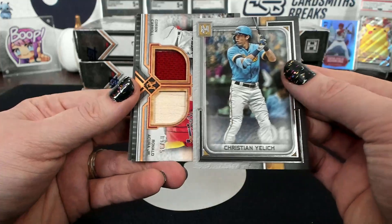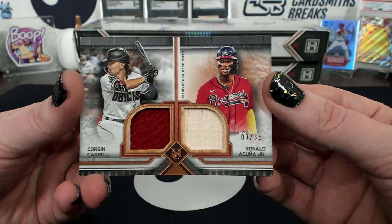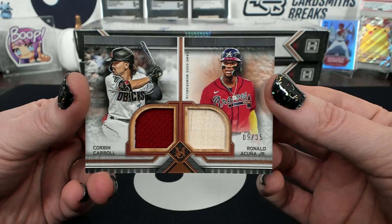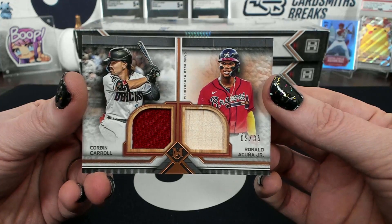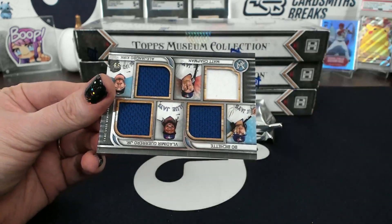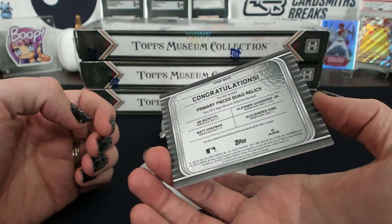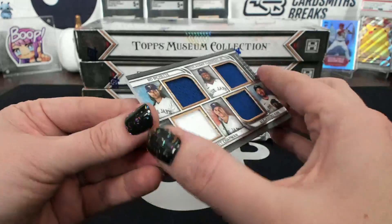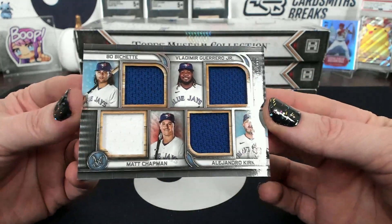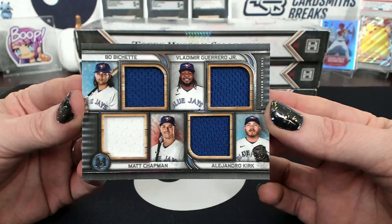Dual meaningful material — Corbin Carroll and Acuna, nine of 35. So it was a random, so it's going to the left, Corbin Carroll spot, Arizona. And behind that — ooh, what is this one called? Primary pieces quad relics, Toronto Blue Jays, numbered 67 of 99. Bichette, Guerrero, Chapman, and Kirk. That's cool.